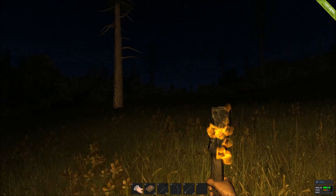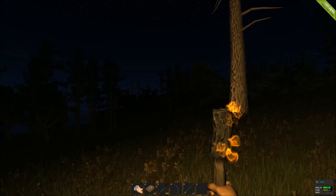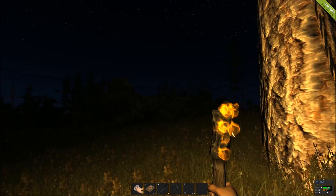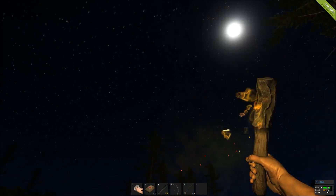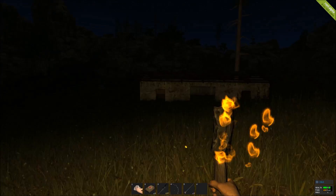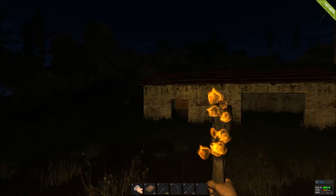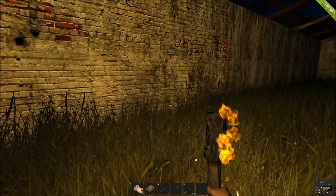The final tip I'm going to leave you with today is don't use your torch light — it's one of the dumbest things people do. If you're in a server alone that's fine, but if you're not, players will see you. It's literally a beacon of light to your player, so don't use it. People will find you and kill you — that's what this game is about.